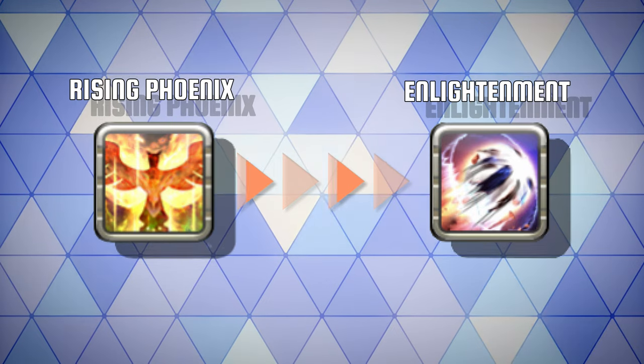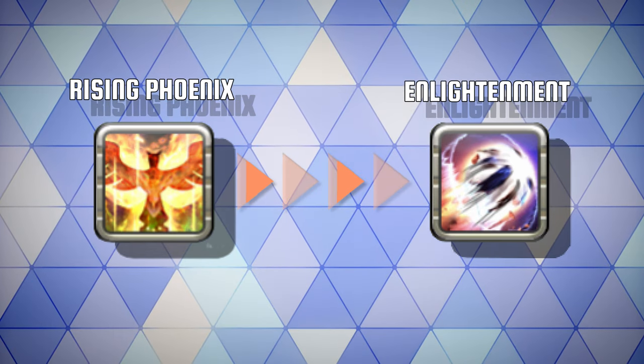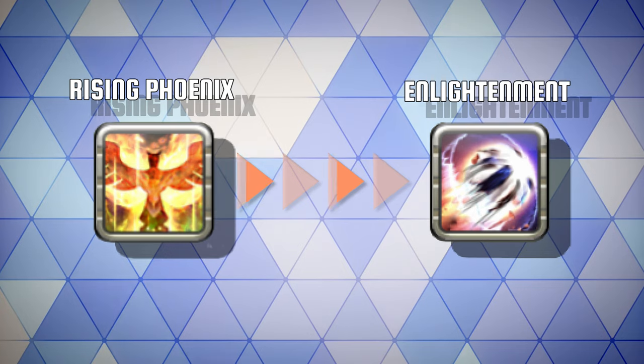Commit this icon to memory. You also want to commit both the Rising Phoenix and the Enlightenment to memory. Learning these three are a must in order to do well on the monk outside of your limit break.